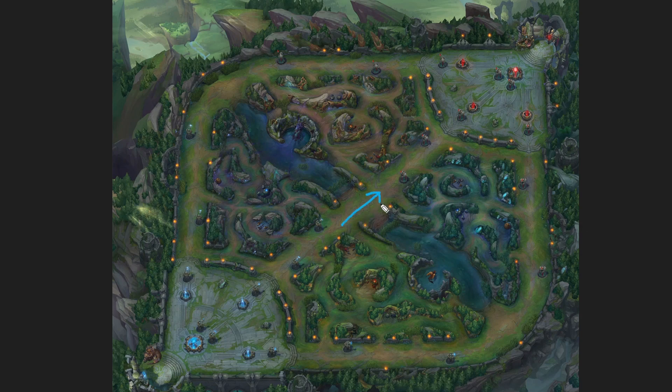Mid-game macro: make sure to shove in the wave before rotating into enemy jungle. After rotating, make sure you're doing one action per wave — either taking the jungle camp, which is one action, or going for deep vision in the enemy jungle. Don't do both, because taking enemy jungle camps and going for vision would already be two actions.